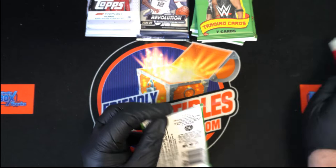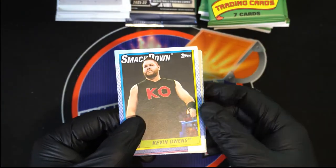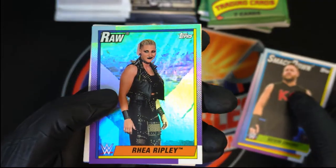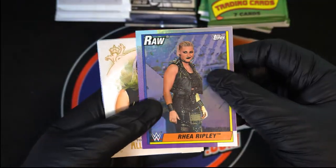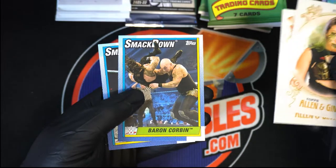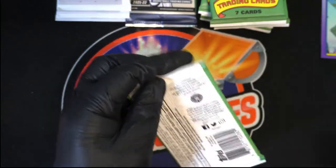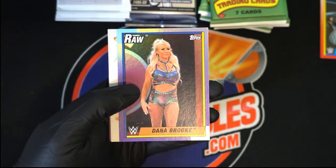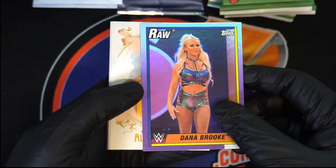Start off with Heritage Wrestling, see if maybe we can pull out an autographed hit. Chris M, wishing you the very best, bro — this one is for you, man. Kevin Owens! We got — looks like a foil here. All right, Ray Ripley — nice foil. All right, John Cena — really nice foil card.